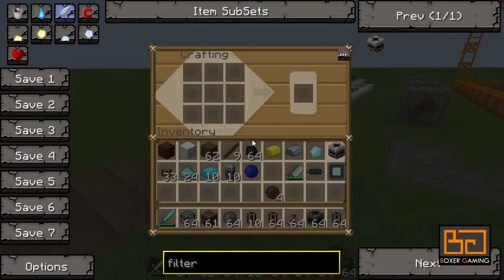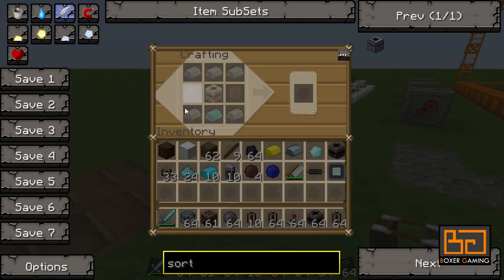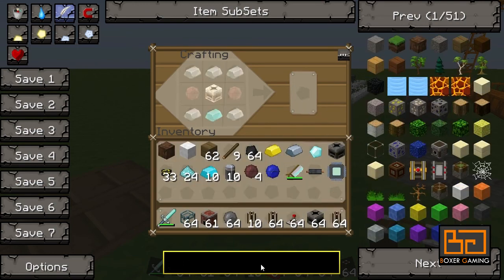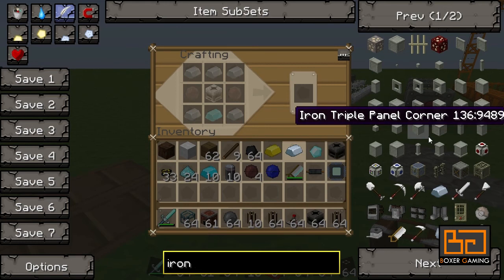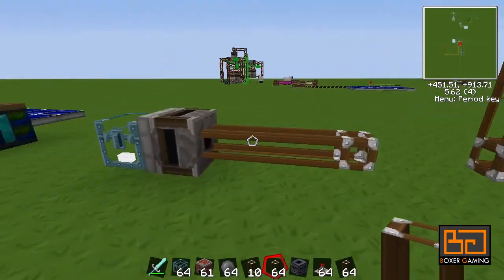We go back to the sorting machine. A handy tip: if you press the question mark, it'll actually show you in the crafting bench how to make it, which is pretty handy. Now where's all my iron gone? There it is. So we put the iron like that, blue-yellow ingot, red dot wafers, filter - sorting machine, cool.